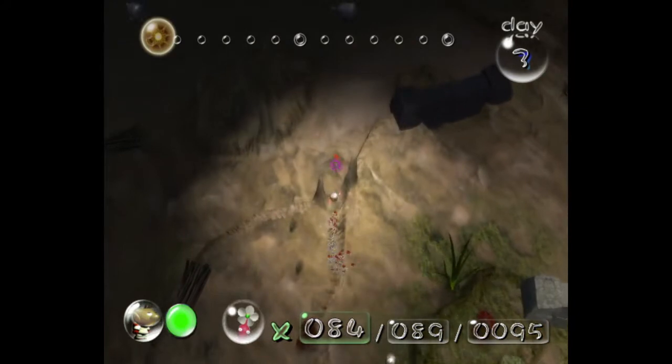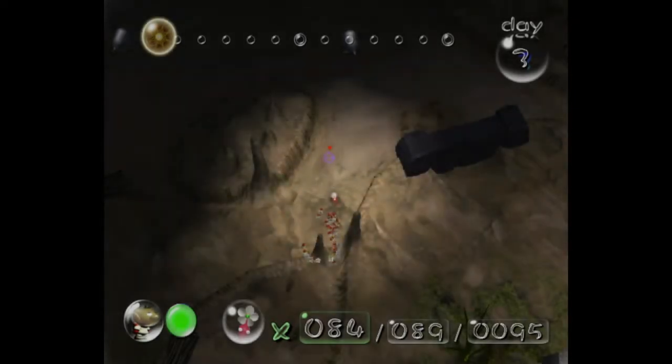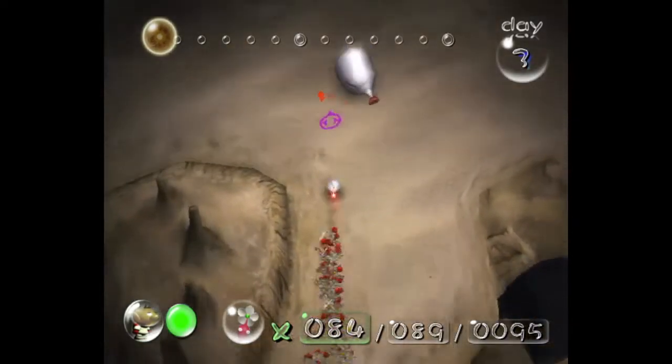So we're going to go down and we want to kill 3 of these blowhogs. The way you want to deal with the blowhogs is you want to run up almost in front of them, but not quite directly — just kind of to the side. When they aggro on you they'll turn towards you, and right when they do that you want to swarm them with your Pikmin. If you have enough, like 90 Pikmin, you will be able to kill it before it's finished blowing fire.